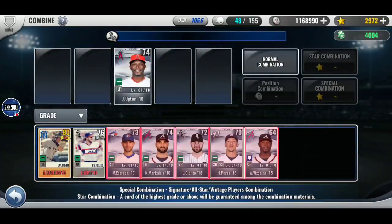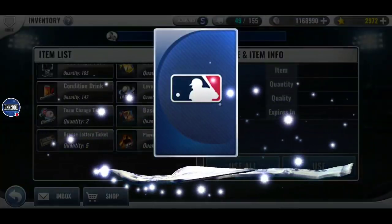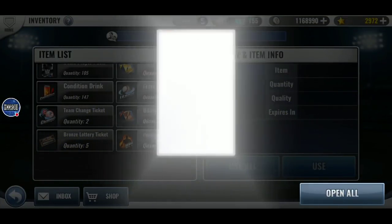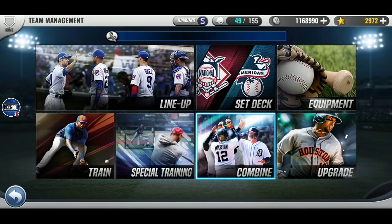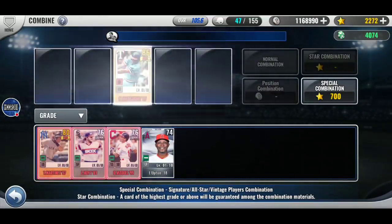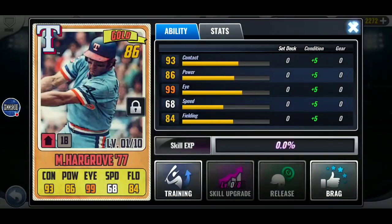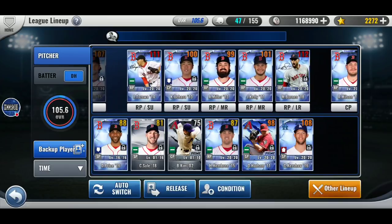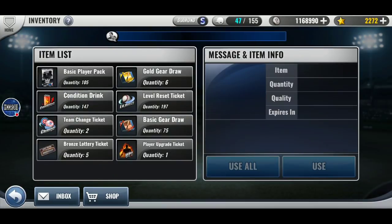Alright, not a good day for combos. But maybe my luck will change with this vintage pack. Omar Vizquel — I think he's pretty good for a Cleveland set, but not going to help me out. Alright, combo. Bye-bye Tino. Hargrove.